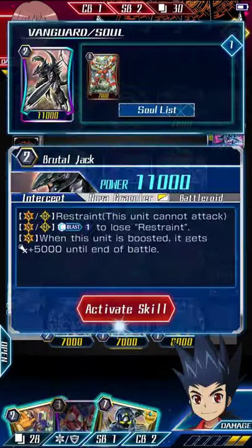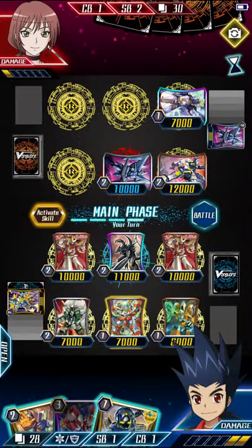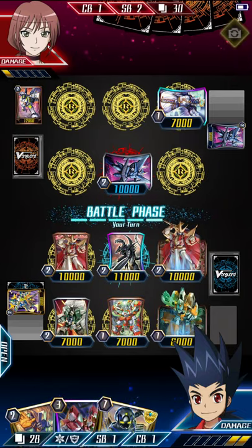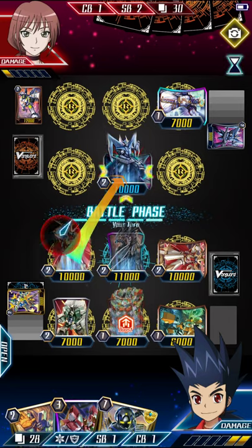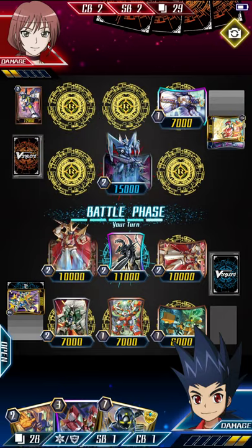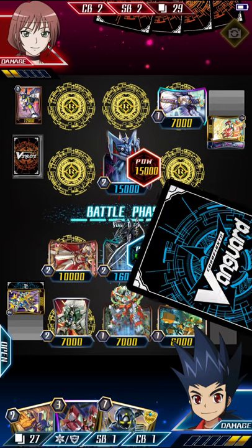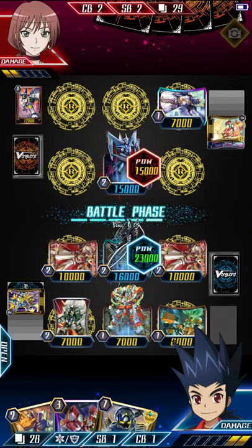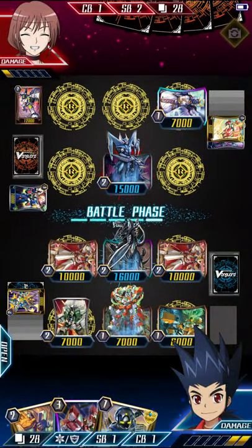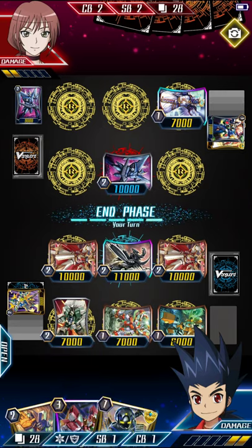Wow, I almost forgot to turn off our strength. So I'm gonna blast one so I can attack now, and then I'm gonna use my 16k row to attack into their 12k. Now I'm gonna use my King of Sword on my left side to attack into their vanguard. It doesn't matter if they pull a trigger or not because my attack will always go through. It looks like they pulled a PG — that's very good. Kind of sucks how they pulled a heal trigger; would have been nice if it was just a critical trigger.